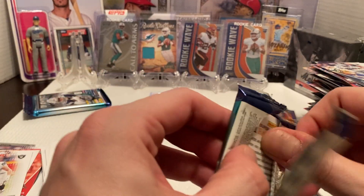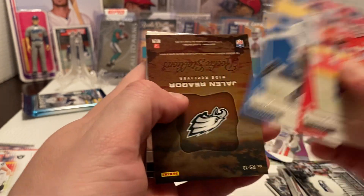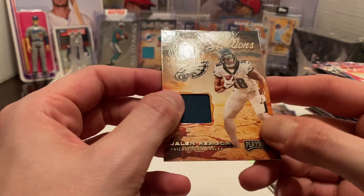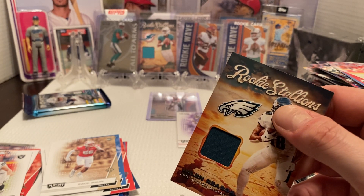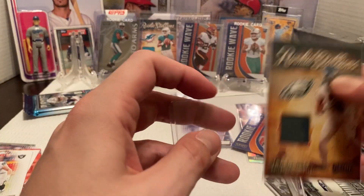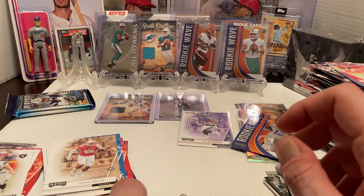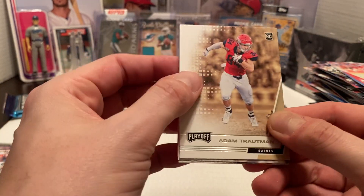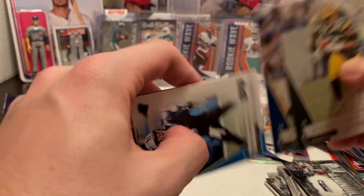Two packs left — hopefully these two will have our two hits. We got Hardman Jr. again, Tyrod Taylor. And then we do have a Rookie Stallions of Jalen Raegor — Philadelphia Eagles, nice green patch, just like our Tula card. Nice getting another rookie as well. I feel like Raegor's not having the greatest season but I could be wrong on that. Then inside the numbers of Jordan Love again, sharp-looking card. Adam Trotman — tight end for the Saints rookie card. Then Zadarius Smith, Eric Dickerson, and Teddy Bridgewater.